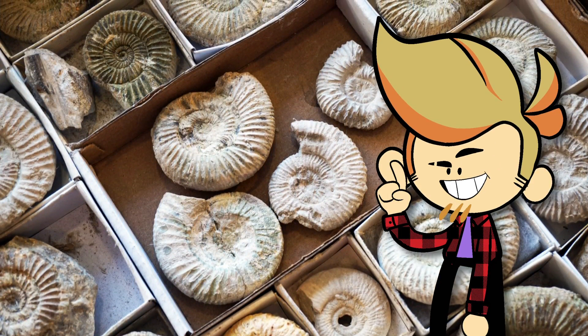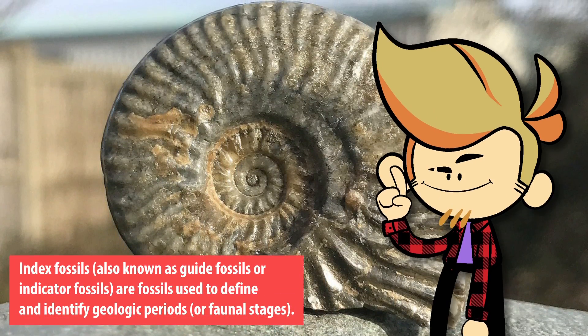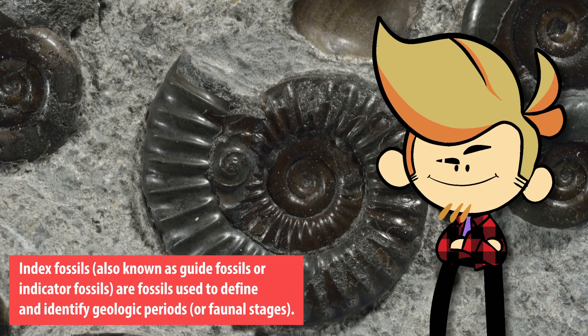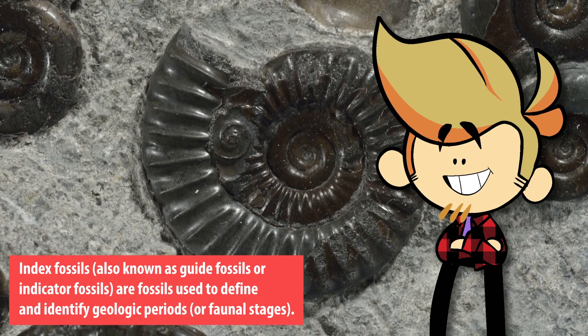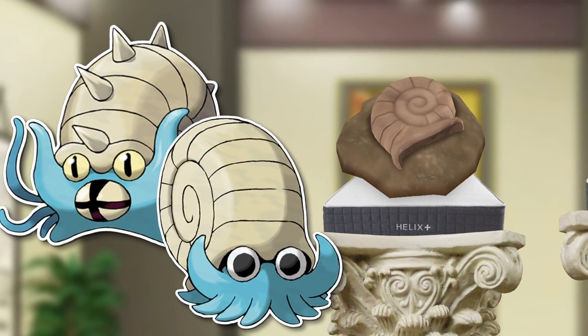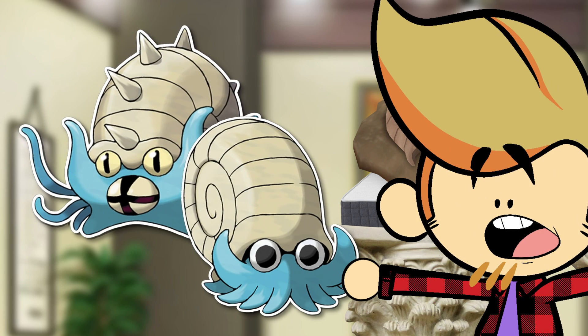They are often referred to as an index fossil, which means that if you can identify which specific one you are looking at, you can figure out the relative age of the rocks and other fossils around them before you even get to carbon dating or any other chemical means. There's a reason why Omanyte and Omastar are the first on this list, and one of the first three fossil Pokémon released ever — they're based on the most common fossil.